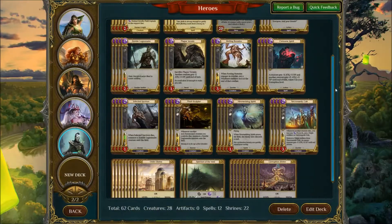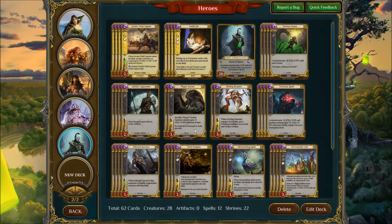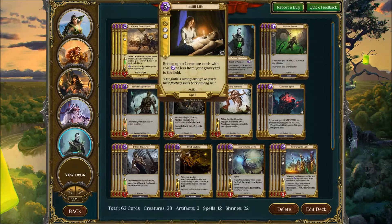This deck is actually a variation of a deck I used in the Asperia Cup — the basic Neferos Instill Life level 2 deck. The Instill Life card can bring back any two creatures with cost 2 or less to the field, and every single creature in this deck costs 2 or less. So it basically resurrects two things, which is really really strong.